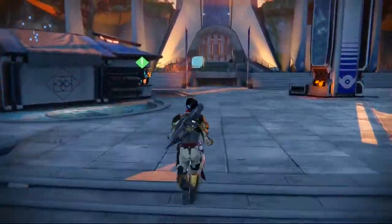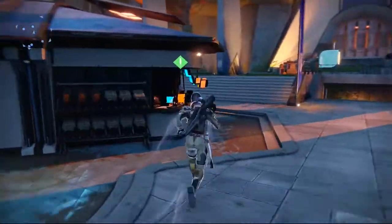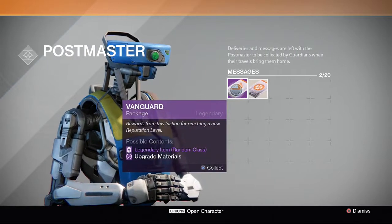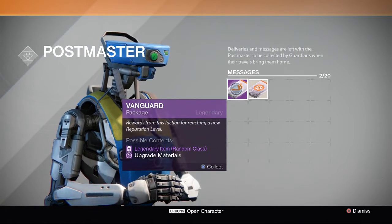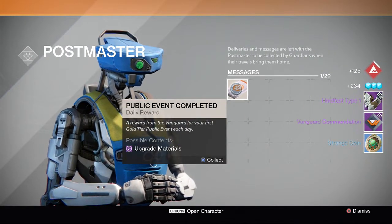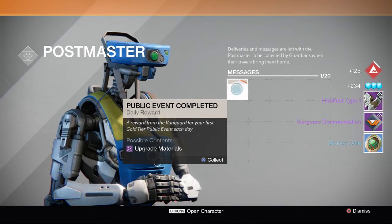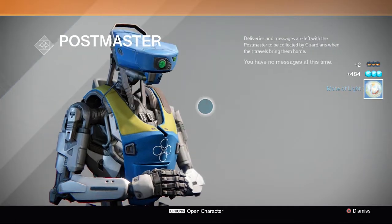All right guys, I'm back now and I'm with my Titan. This character has two things as well. Let me just check where they are - okay, one is Vanguard and one is Public Event. So let's just open this one first. Okay, we've got some Gauntlets, Vanguard Commendation and Strange Coin.